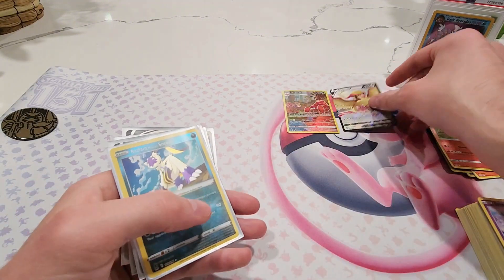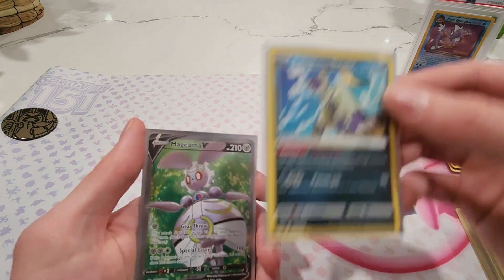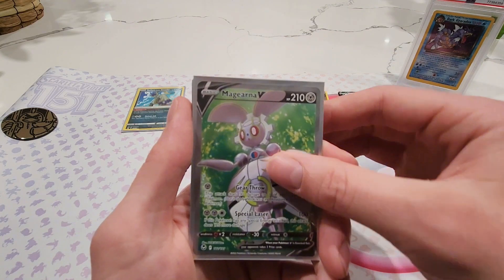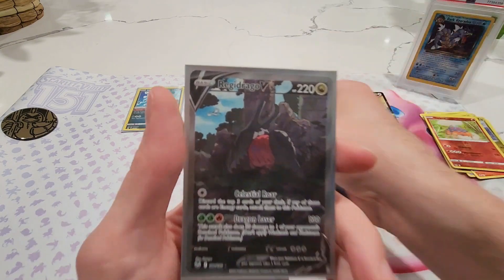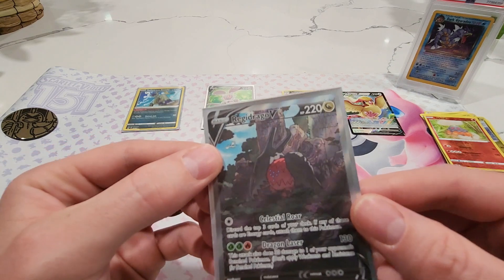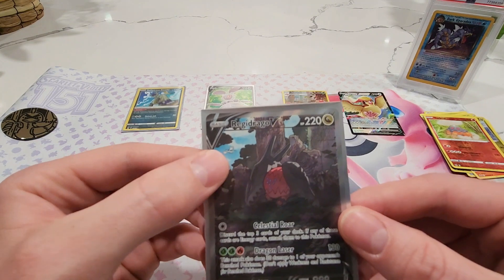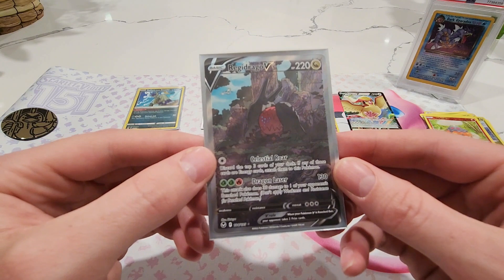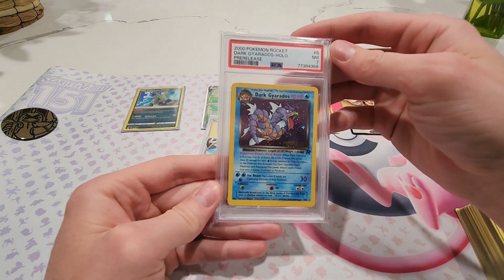We got six hits out of three tins and nine packs — let's do a quick recap. The Parasect Trainer Gallery from Lost Origin is really cool — big bug-eye Parasect with a trainer behind it. Then a regular Pidgeot V. The Radiant Suicune and Sneasler — a cool hit. Started with the full art Magearna V — pretty cool. Then the rainbow rare Thornton — nice hit. But by far, the hit of the day is the Regidrago V alternate art. Alt arts are all the rage right now, and this one has Lugia in the background — a very cool artistic approach.